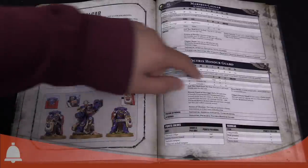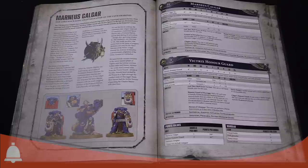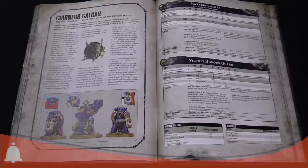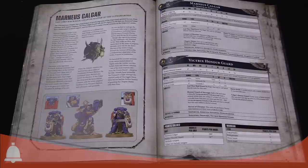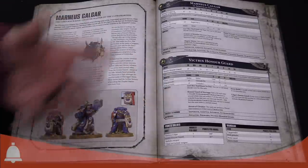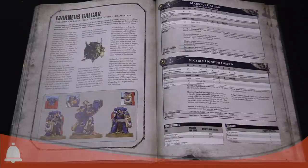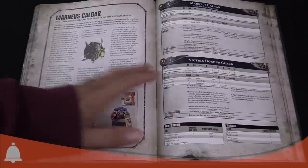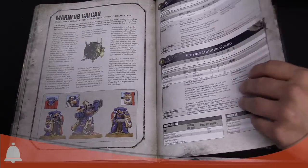Being Primaris, stat-wise they're Primaris. They have a two-up save. They come equipped with a Power Sword, Storm Shield, and Frag and Krak grenades — they come standard with a Storm Shield. Two-up or three-up invulnerable save. They function as bodyguards and can soak wounds from Ultramarine characters nearby. Points-wise we're not going to get into that, but you can see them on the screen.